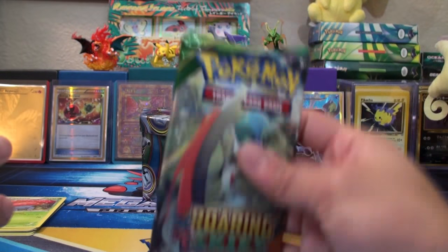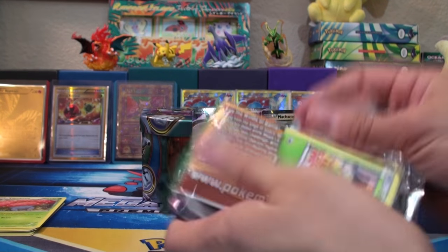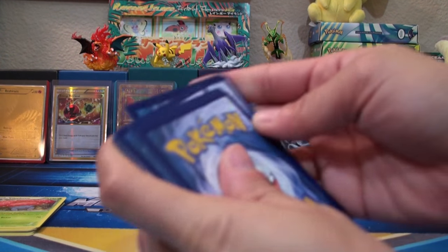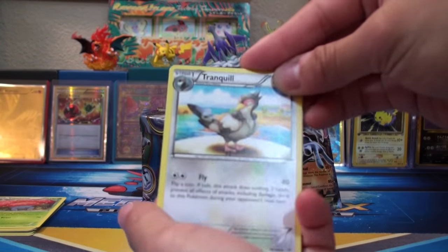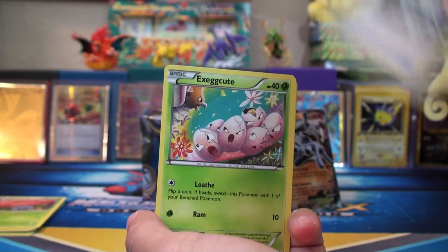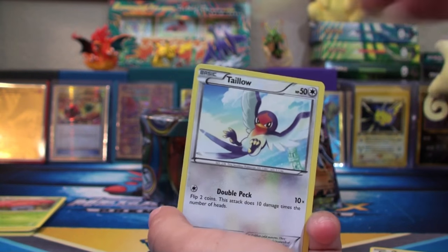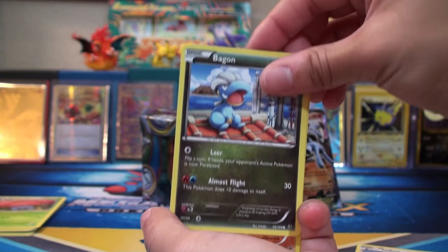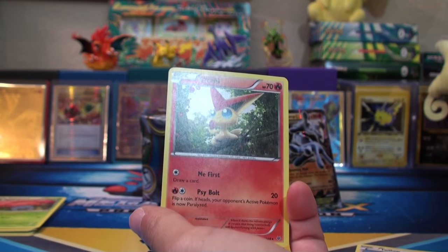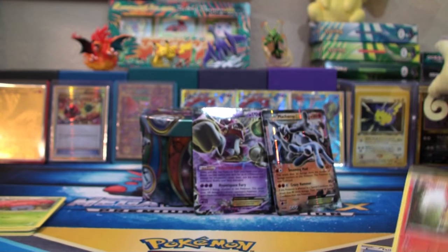Very last pack of the tin. I think we are very satisfied with pulling even one EX out of the four, right? Absolutely — definitely very awesome. Let's finish this off strong. We've got here a Tranquil, Altaria, Rayquaza Spirit Link, Exeggcute, Dratini — look at that Dratini, I love the Dratinis — an Electric, Talo, Bagon, Reverse Holo Binnacle, and the final card is a Victini. Regular Victini — I don't think we have a regular Victini. Not too bad, actually.